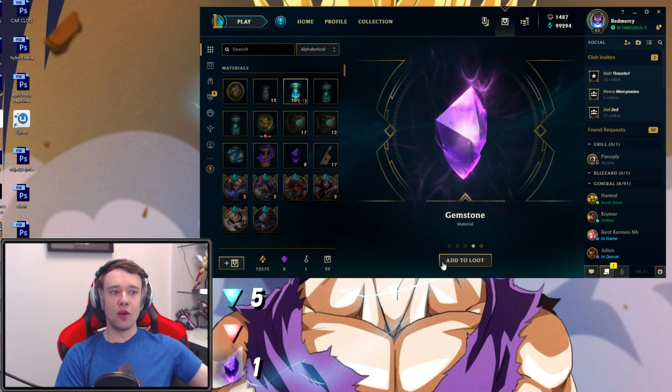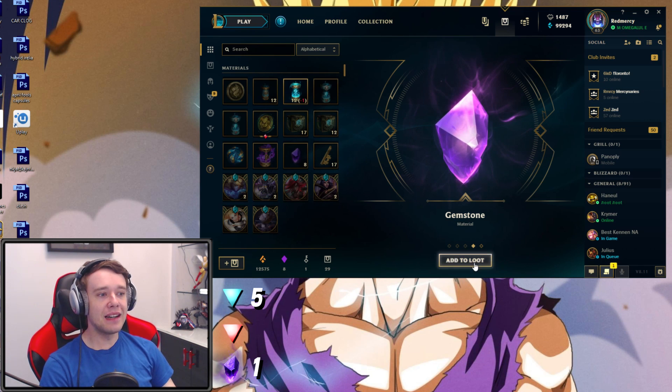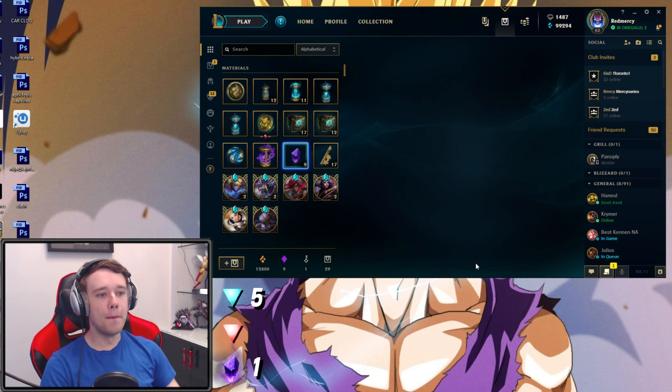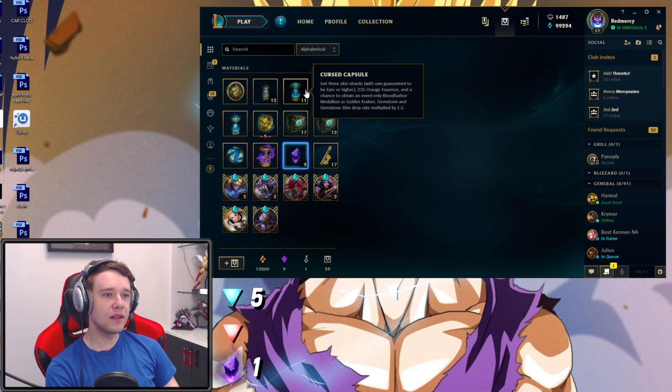We get a Gemstone already - we have eight Gemstones. I think this is the ninth right here as it gets added in. And of course we have 225 Orange Essence. Boom! Nine Gemstones, let's go. Maybe I'll open up one of the Gemstone skins. Who knows, we'll see.